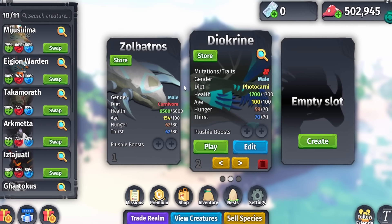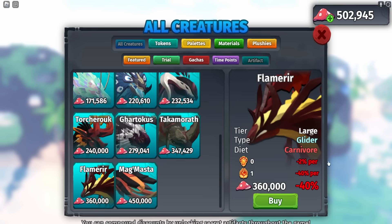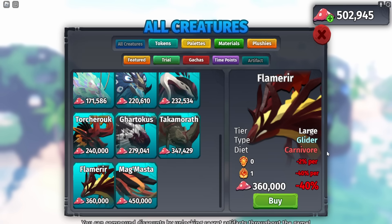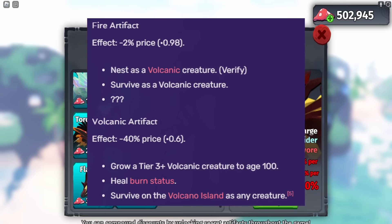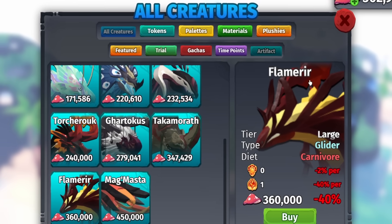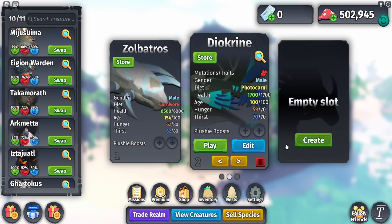First, we're checking out the two brand new creatures — there's an artifact one and a brand new monthly one. If you go to Shop and then Artifacts, you can see the brand new artifact creature called the Flamer. It is really cool — it's a large glider and it's a carnivore. To get it, it's an artifact creature. I'll put an image on screen of the missions you need to do to obtain the artifacts so you can lower the price and not have to buy it at an extremely high price.